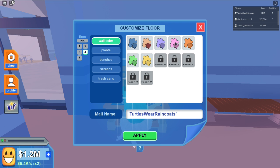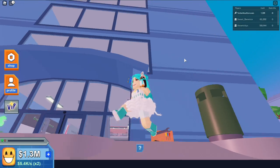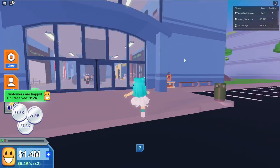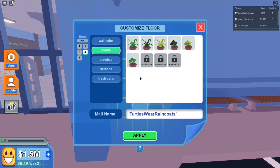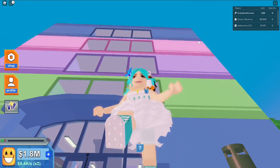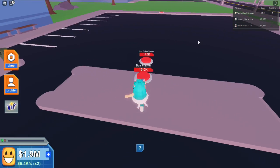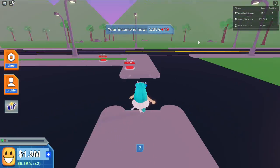Let me customize the floors: first floor stays blue, second floor green, third floor purple, fourth floor pink. I can also change the plants. Let me apply this and see how it looks — it didn't work at first, but now it did! Oh my gosh, that looks so cool — I have a colorful mall! I love it!